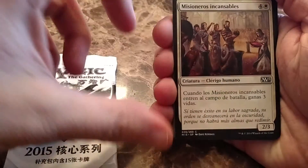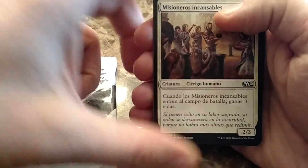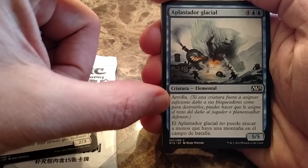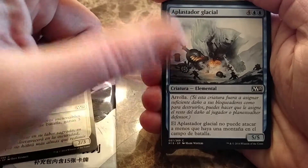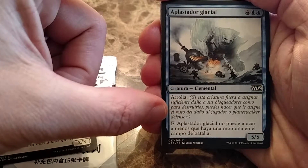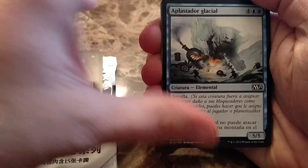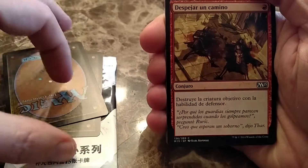This looks like when it comes into play you gain three life. That seems mediocre as a five-drop so hopefully it's more than that. So five-five for six. I'm guessing maybe you can assign its damage as if it wasn't blocked to a creature or planeswalker. And I'm guessing you can't attack or block unless you control an island. I'm just making all that stuff up — I'm trying to read the Spanish and I've never taken Spanish, so good luck.